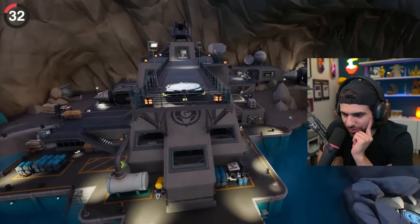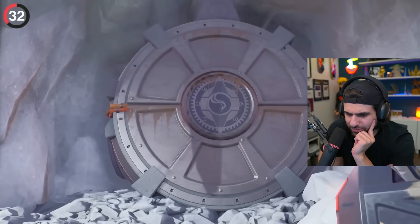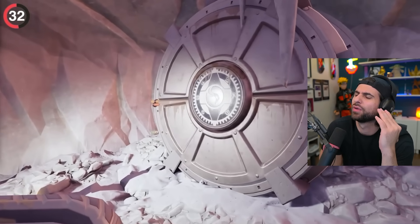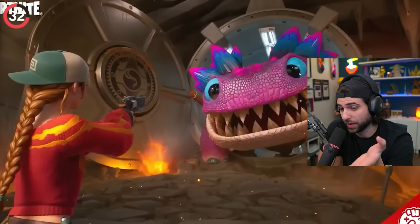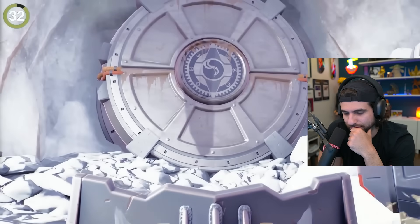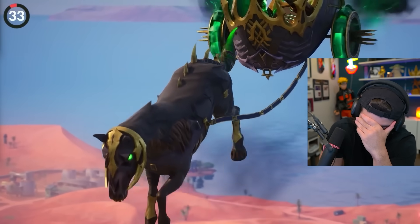There's a huge POI named Command Cavern — the IO had a gigantic vault door. Did we ever figure out what was inside? These noises had us working to figure out what was lurking behind the vault; the theories were crazy. A new IO boss may have been the reveal of a new season. But Epic moved on without telling us. That's crazy.